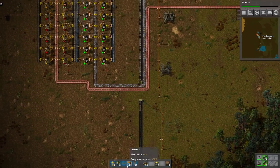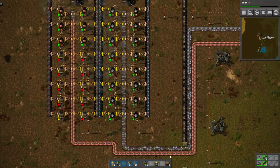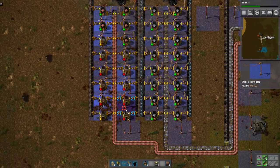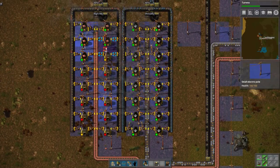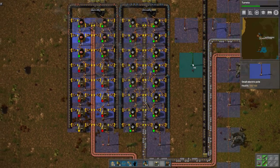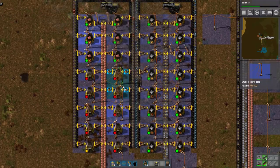Can't wait till we have power armor. Copper plate, one iron gear wheel — I'm looking forward to power. I'm going to want to split off from the gear wheels track, aren't I? Yes, this is correct. Where are these going?